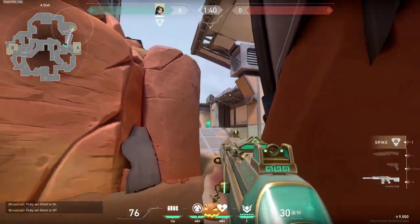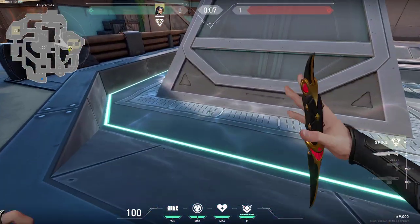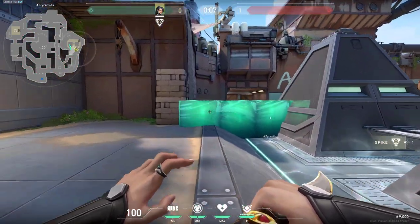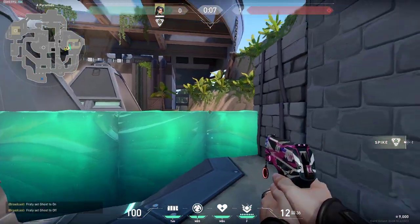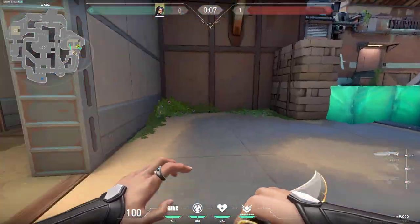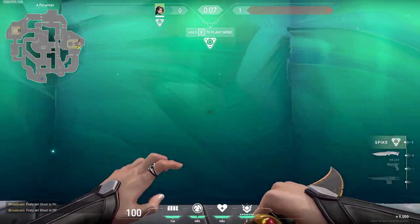We will start right here on A side with these tricks. When you are attacking on A you should always be doing your wall like this - make sure you are placing it on the bottom floor otherwise the wall won't be placed correctly and enemies can kill you when you are planting. You should still be careful when going this way as your head is visible on either side so enemies can hit an easy headshot. If the spike is planted right here you can try doing this simple one-way wall just like this - if there would be anyone defusing you will always see them and the enemy has no chance of seeing you.